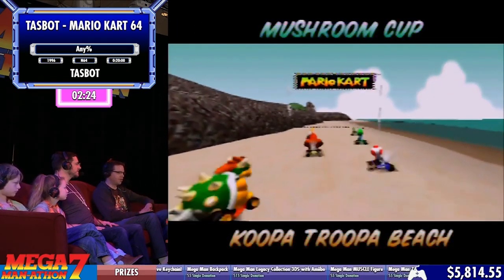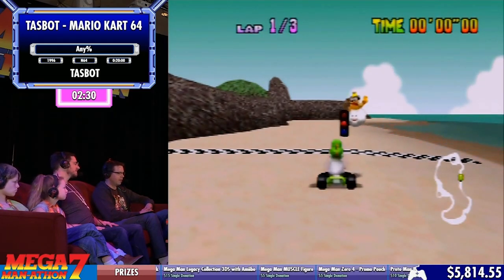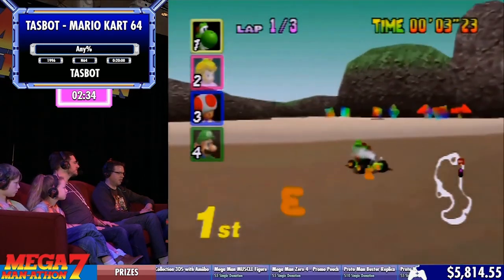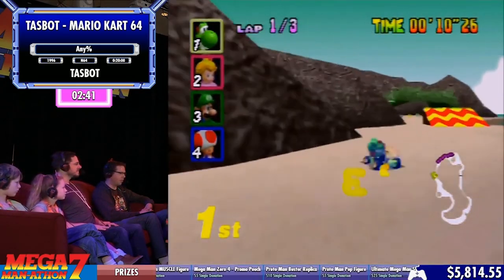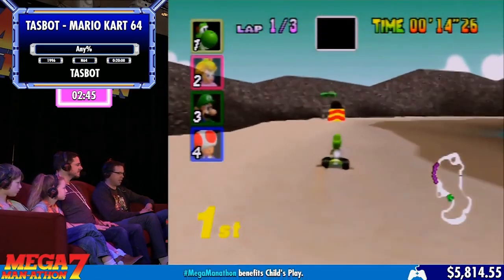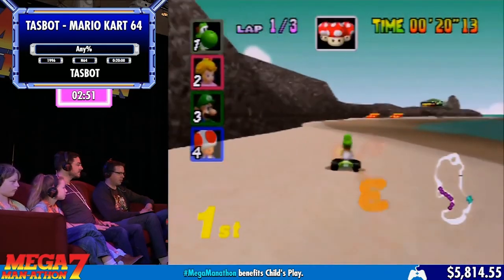Koopa Troopa Beach is interesting because it actually has a built-in shortcut — probably one that all of you have taken if you've played the game. The debate still rages on whether or not that is considered a shortcut for time trialing. If you go to MarioKart64.com, you can check out the 1,000-plus people that actively time trial this game. They take this tunnel and they call it non-shortcut, so that's what we do there.